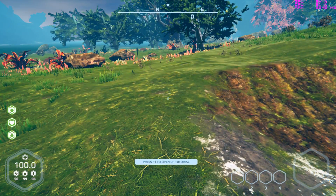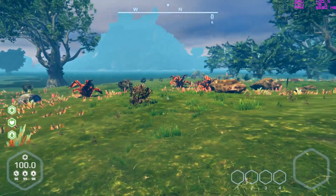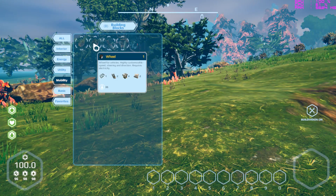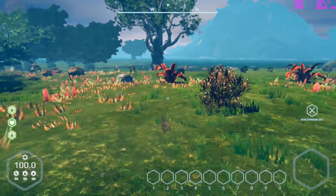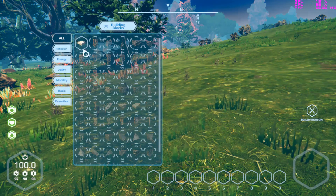We also have F12 to open up the tutorial — that's this here, so that's fine. One of the other changes they added in is we have the ability to build vehicles again, which is awesome. First of all though, we need to start getting things built.